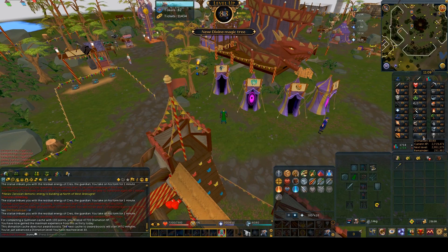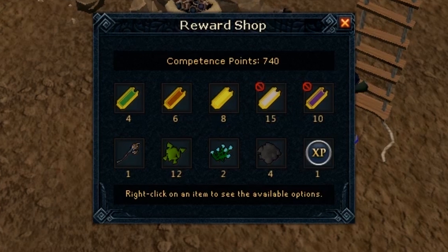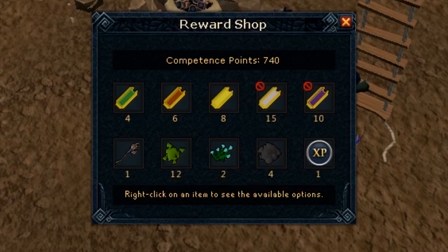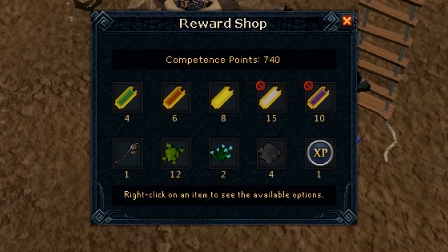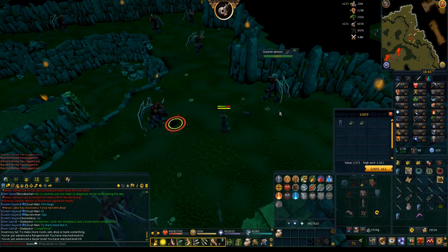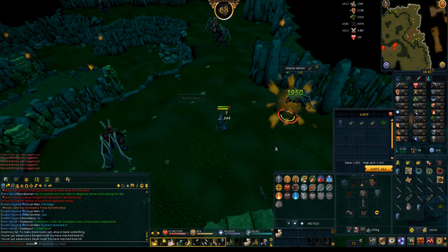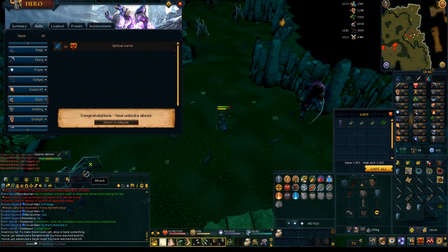After that task I did a cache and got 83 Divination — two more levels until I can do those big memories. Also remember, if you're doing Big Chinchompa, one of the rewards is Swamp Tar. Swamp Tar isn't normally a good reward, but when you're an Iron Man that Swamp Tar can be super helpful, especially if you're using a Salamander. So I'm turning that Swamp Tar with my reward points into ammunition for my Red Salamander. Using my Red Salamander I went to Greater Demons for a task — it got me to 68 Slayer and was actually super easy with the Salamander. Greater Demons are definitely one I'll do again.